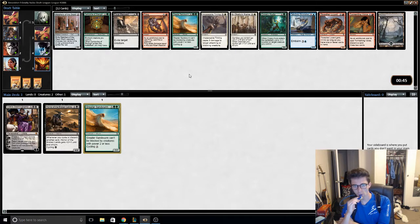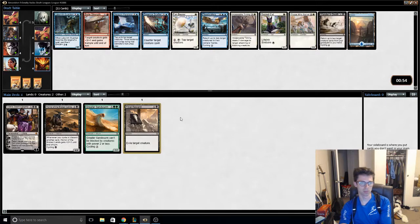Actually a tough pick. Green Cartouche doesn't do that much by itself, but it's so much cheaper and it works with the trials. But I think we have enough incentive to cut black with a really good black pack, so I'll just take Final Reward. That's a tough pick though.